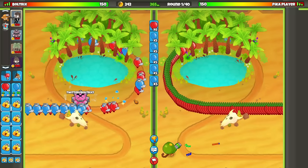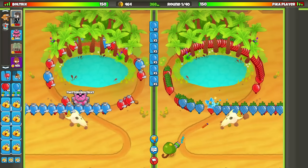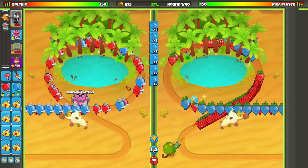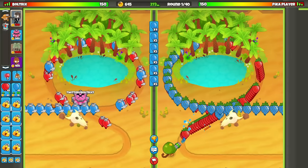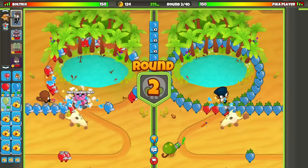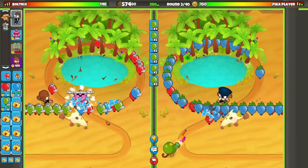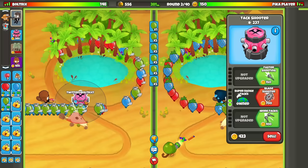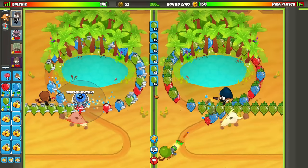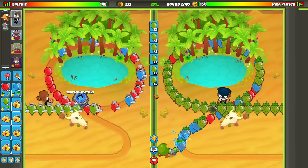We're against — I think — the same exact player, and yeah, they have the Dartling Gunner once again. That is absolutely fine. We just need to make sure we go for round one Agent Jericho right here. We're not going to worry about positioning once again. He was able to go for Highwayman — fair play, well done with that. We're going to continue on sending space to eco once again. This is an aggressive strategy, and the reason why it's such an aggressive strategy is because it's insanely cheap. These upgrades are not expensive at all.